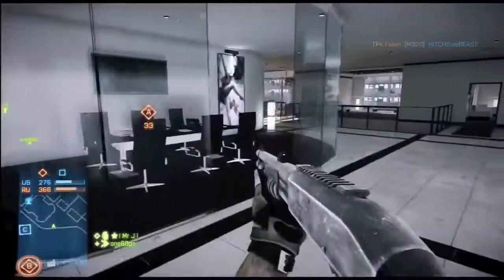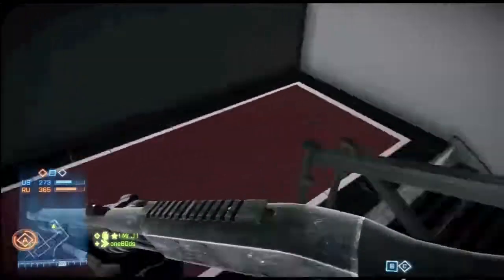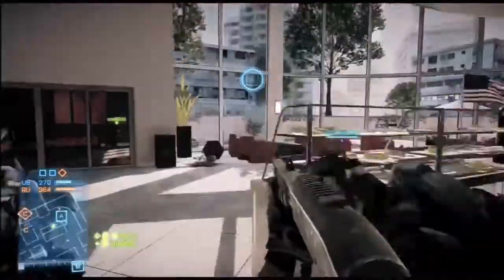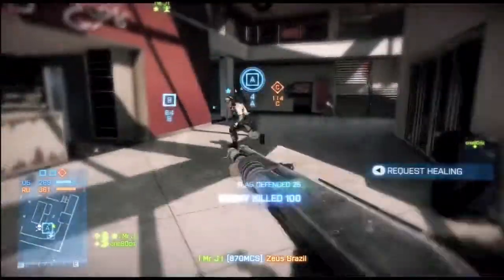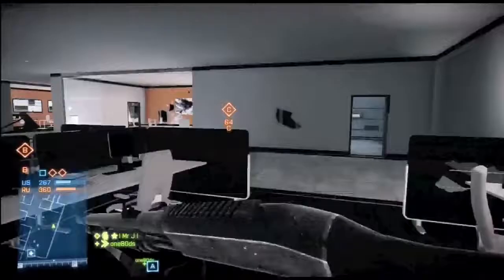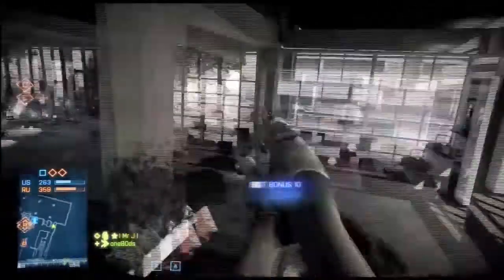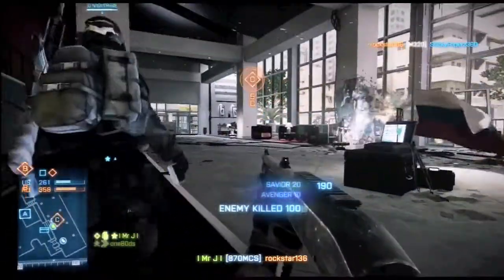I am so happy with the map packs. This is probably one of my favorite levels. I think this one and Ziba Tower are my two favorite maps out of the Close Quarters pack. Your Fortress is okay but I was expecting it to be a little better. Scrap Metal — the layout is good but it's hard to see people in the darkness inside those little factories. Here I'm going for C flag, showing you a quick route from A to C through the right corridor — very hidden, and it's a straight shot to cap it.